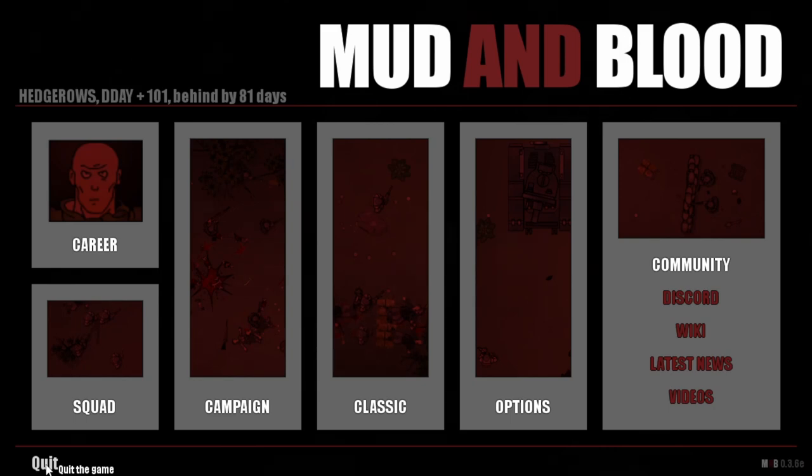Maybe wave survival isn't your cup of tea and you want a structured campaign — well, Mud and Blood has one of the most expansive campaigns I've come across, one that easily dwarfs many triple-A titles. The campaign features 333 days of hell — 333 battlefields of increasing difficulty, fighting all the way from Normandy Beach on D-Day to the very heart of the Nazi regime. Ribbons play a huge role here as well, granting really useful perks for future battles.